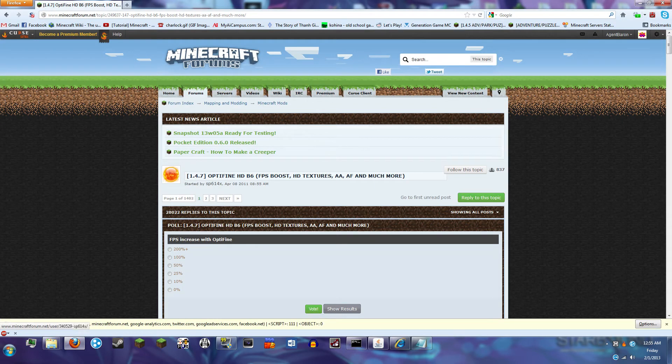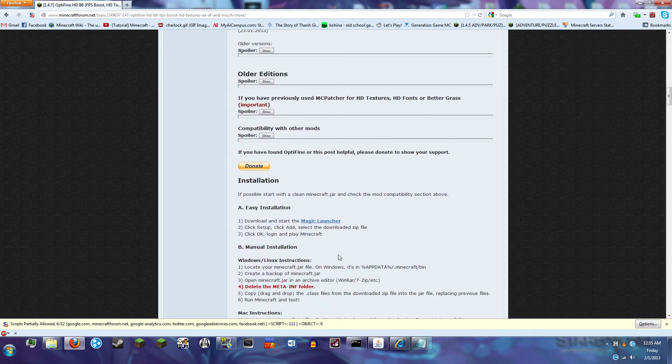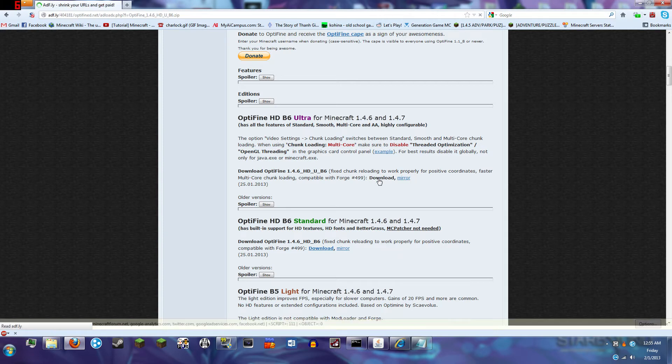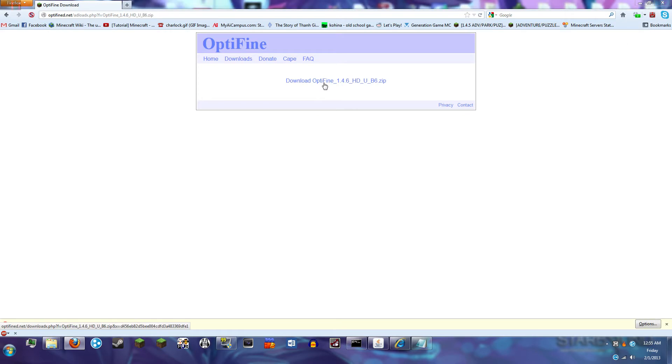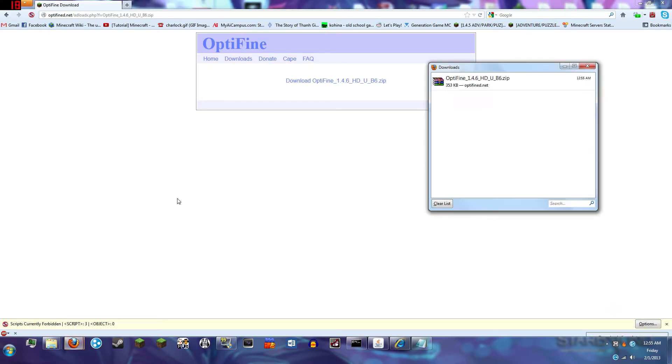Here we find ourselves at the Minecraft forums to get Optifine. Now I'm not going to go through this entire list and tell you what's going to work best for you — you need to read through these and figure out what is the best version for your computer. I use Ultra, so that's what I will be downloading. We get through AdFly and here we have Optifine.